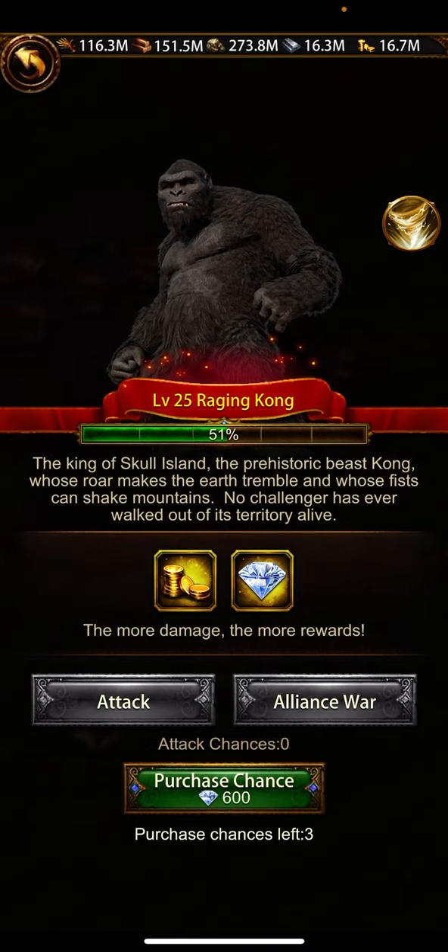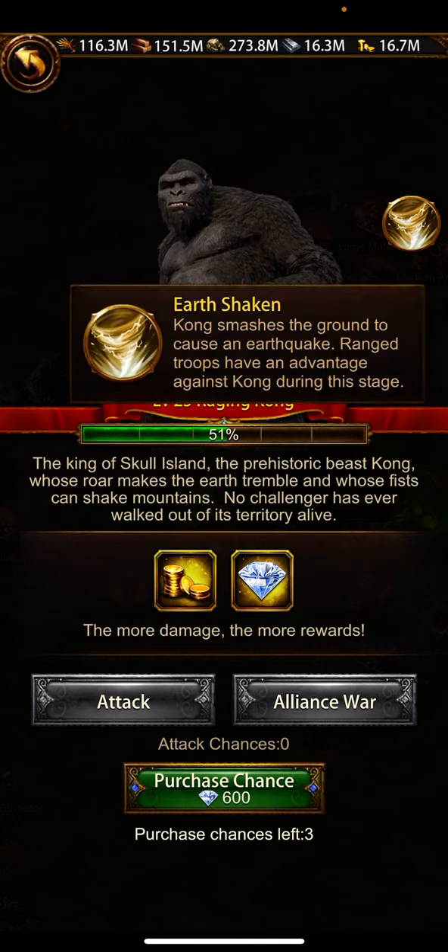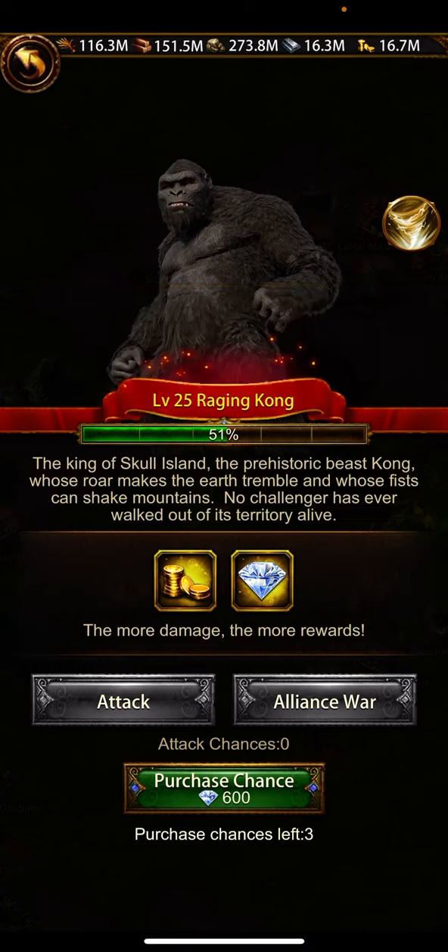Click on the top right corner icon to see the details. It says range troop attack — range troops have an advantage against the Kong during this stage. This stage was started at night.